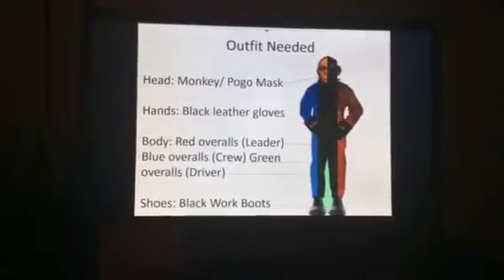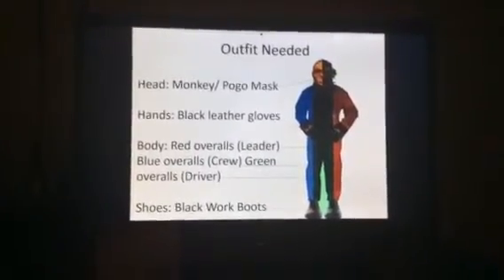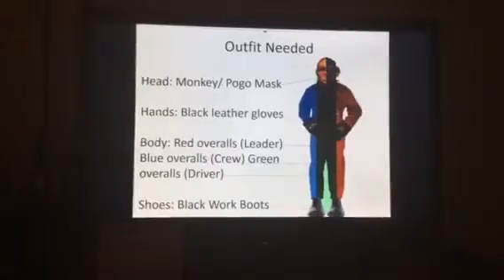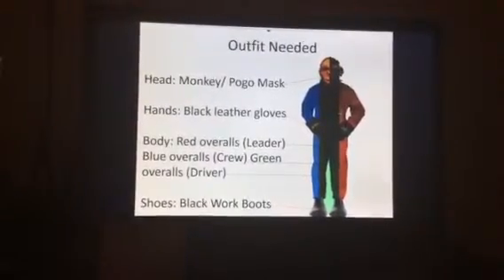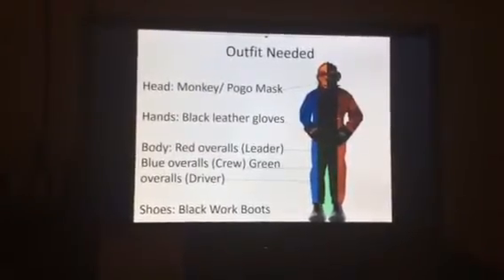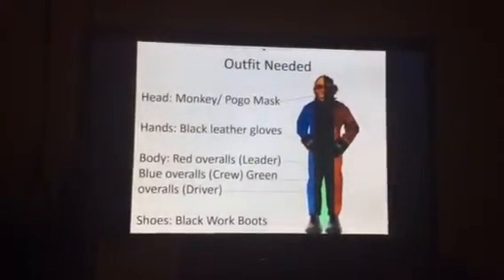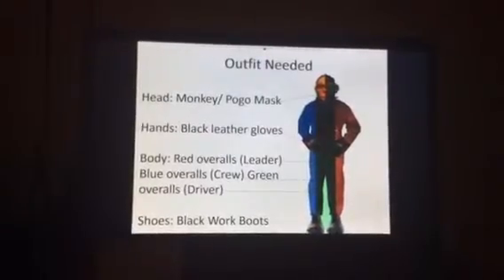The leader is going to be wearing a pogo mask, obviously for Detective Chimp. The hands are black leather gloves to get a good grip. The body: red overalls for the leader, blue overalls for the crew, green overalls for the driver. The pilots are going to be wearing grey overalls since they're the only really coloured ones you get. The shoes are going to be black work boots.